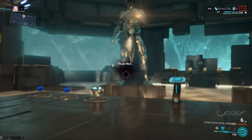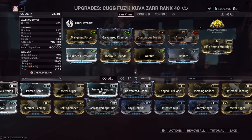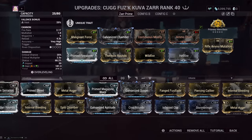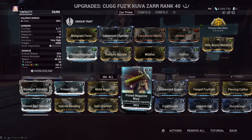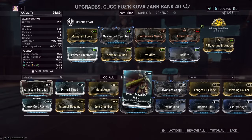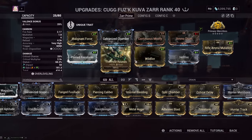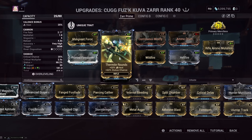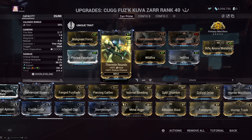There's really one way we can prime here, and it needs to have value — why would I use it if I can use something else? We're not going to do viral priming because at that point you'd just use the Bubonico. So we're going to make use of it being a primary weapon and build it for heat inherit. Not everybody has Primed Heated Charge, and if you don't, you can actually get a higher heat value on primary weapons using Thermite Rounds, Hellfire, and Wildfire — giving us a delicious 210% heat.